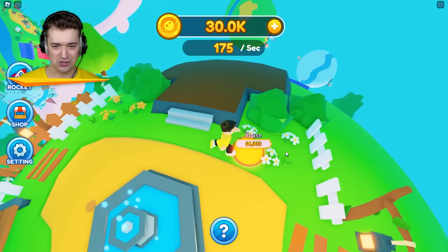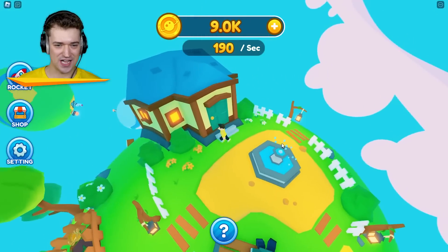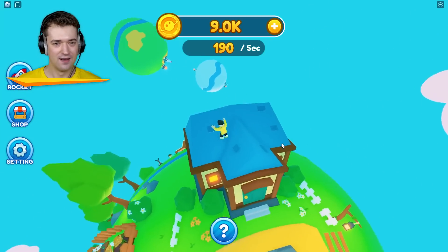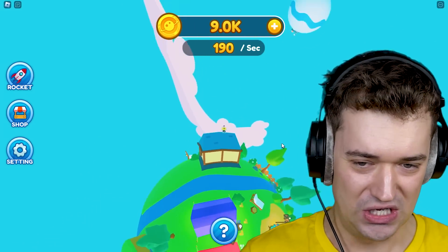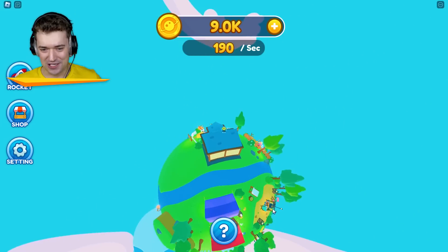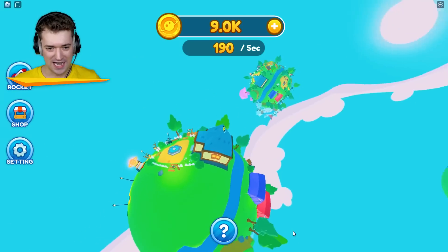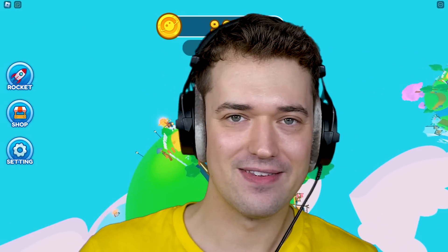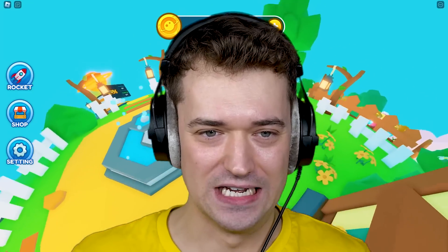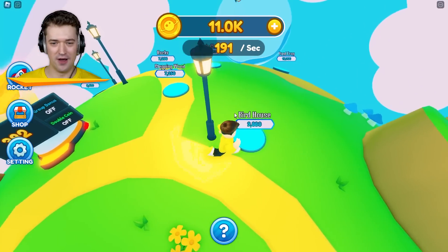A $21,000 house. I want this to be my crib. I can see the whole world from here — this makes me dizzy. We're actually so close to the other side now, I didn't even realize. We've almost filled this entire island. I guess we're gonna need a lot more money, though.